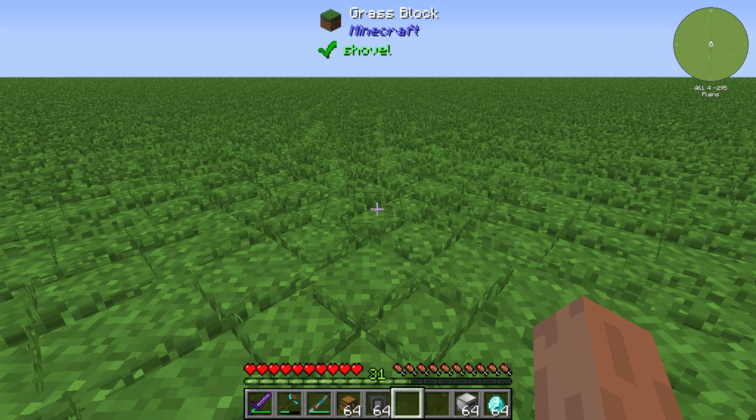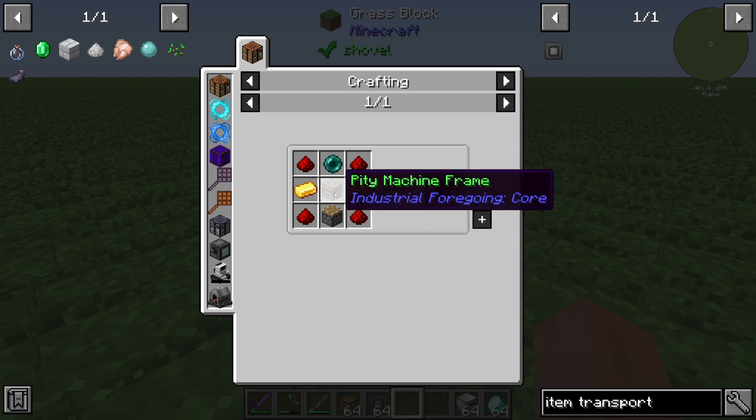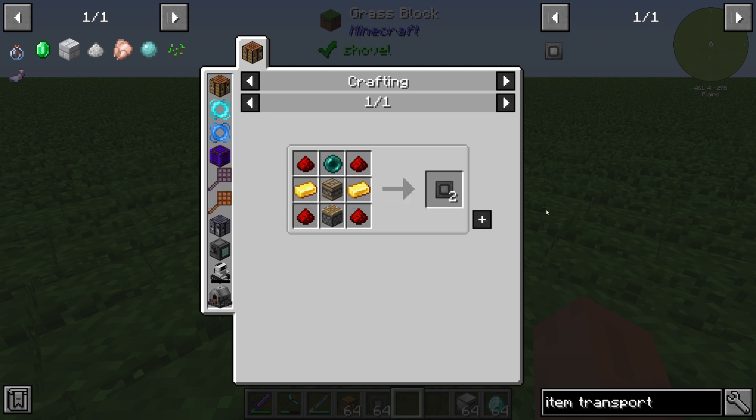Hello guys and welcome back to a new Industrial Foregoing tutorial. In this episode we will take a further look at the item transporter. The item transporter is crafted with 4 redstone dust, 2 gold ingots, 1 piston, 1 basic machine frame, and at least 1 ender pearl, and from this you will get 2 item transporters.